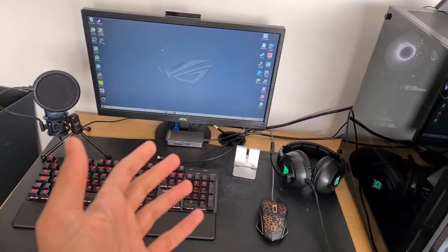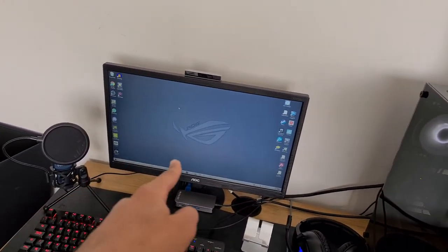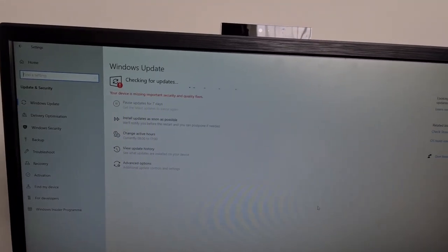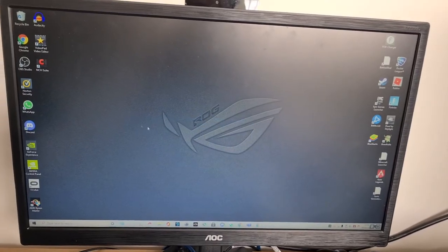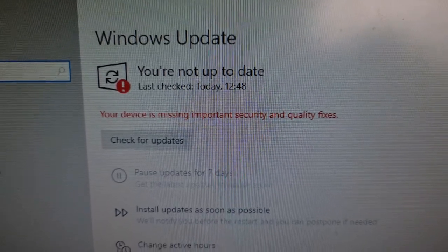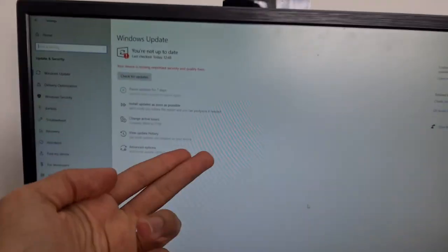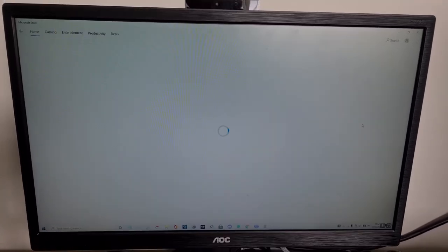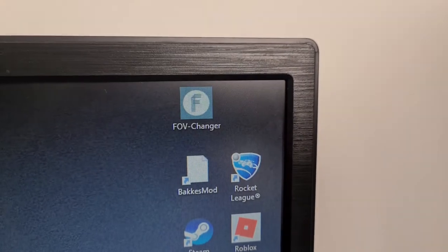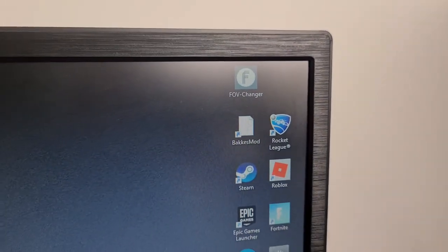A lot of you might be a bit confused what I'm on about, so I'm just going to explain what the hell's been going on in 15 seconds. I've not been able to update my Windows license, and I didn't know why. My PC became very laggy and it was pretty much unusable in some scenarios. It was only recently that it said: 'your device is missing some important security and quality fixes,' basically meaning I'm missing some Windows files or they're corrupted.